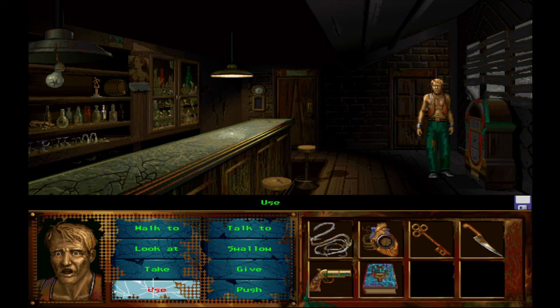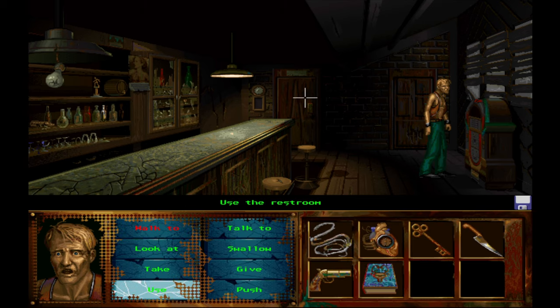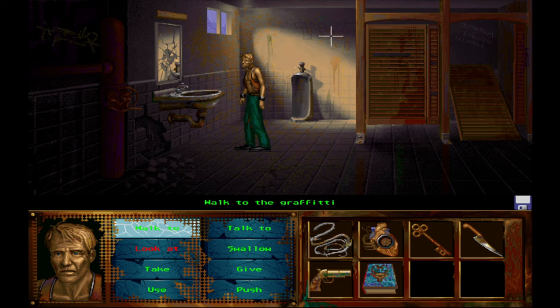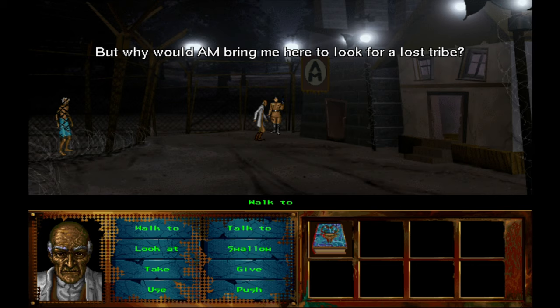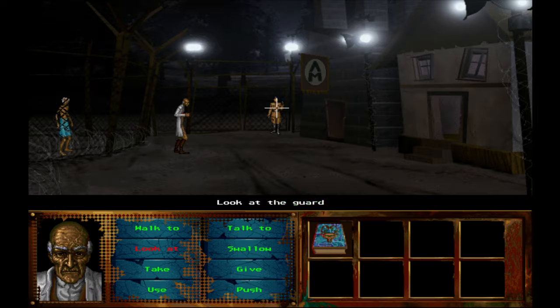I Have No Mouth and I Must Scream is one of those games that makes you want to read the original story just to connect with the characters one more time. The plot, the characters, the artwork, the music, and the sounds are masterfully connected into one complex unit. Even though the game is quite astonishing and received highly positive reviews, its sales were not exactly stellar — partly because France and Germany are not too fond of freedom of expression, so the game was heavily censored there because of the Nazi themes in Nimdok's story. Anyway, go listen to the soundtrack, get the game, and have fun. Catch you in the comments.